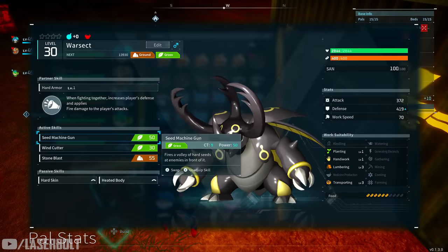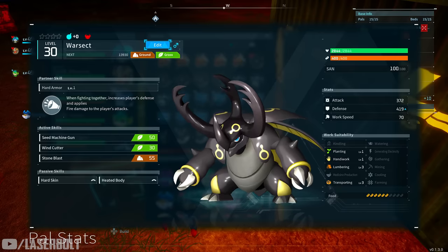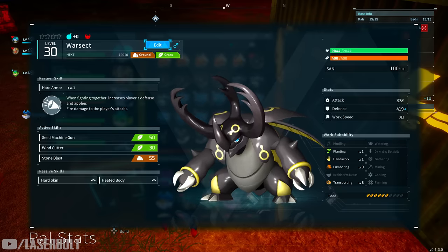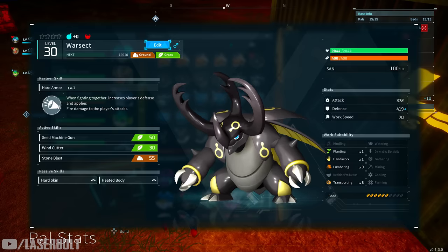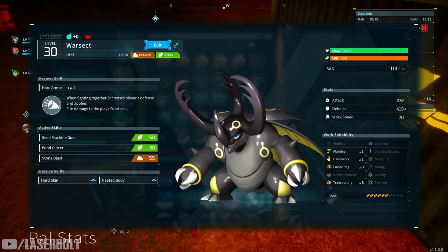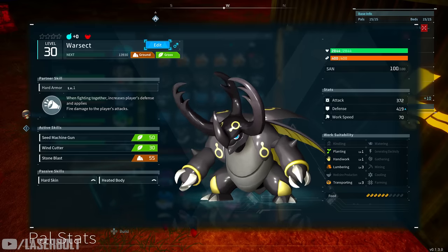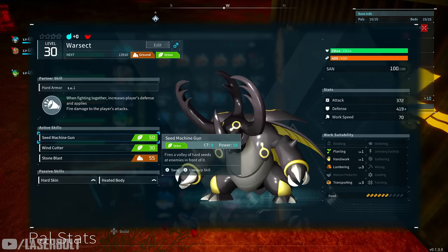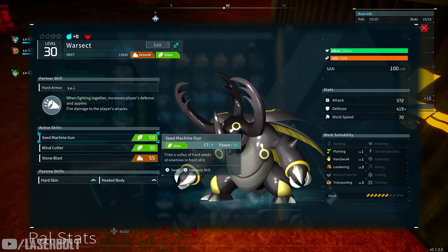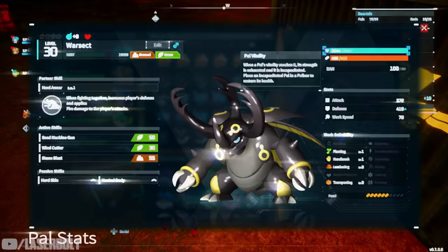For the grass element, the best character is Warset. He is extremely powerful, and many people think he's best for ground, but he's actually more powerful with grass. He has very high attack and defense stats, and getting good passive skills through breeding is very important with him. He also comes with both ground and grass elements, so you can adapt his stats accordingly, but for hard-hitting grass damage, Warset is your pick.